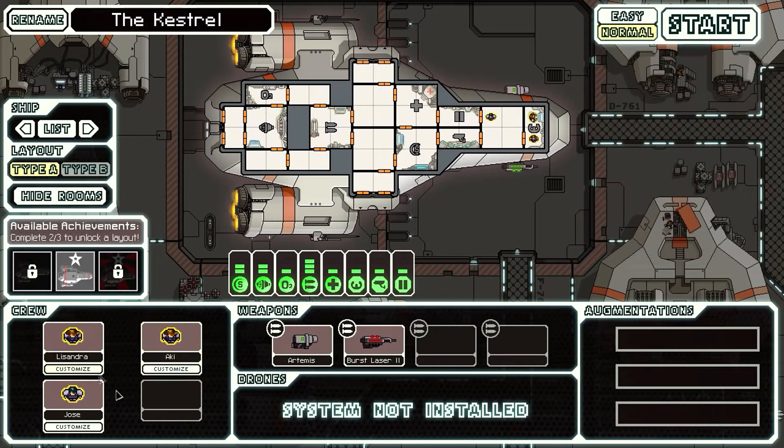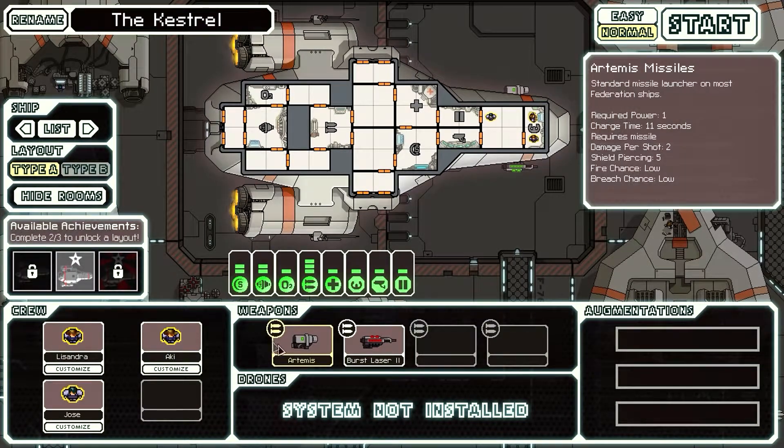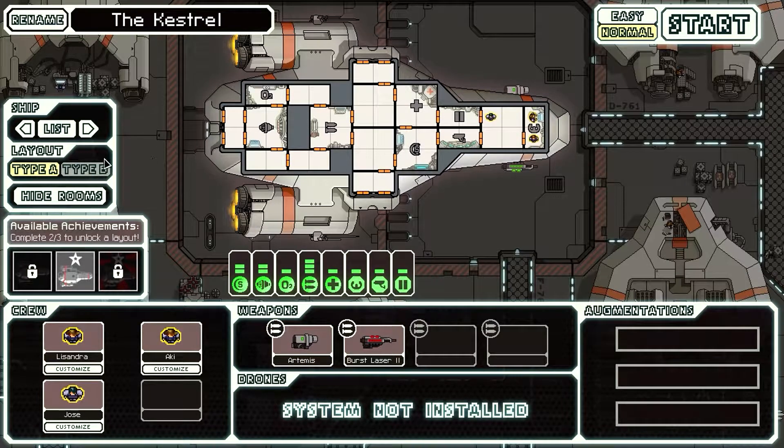This is the crew that it comes with — all humans. These are the weapons it comes with: one missile weapon and a laser. The missiles, of course, use up missiles. One good thing I like is that you can rename the ship, so let's rename it 'The Days.'